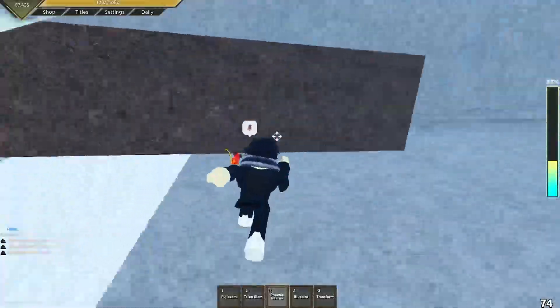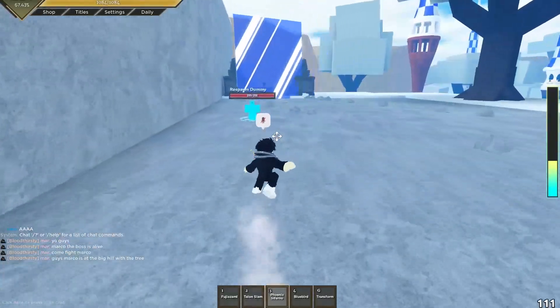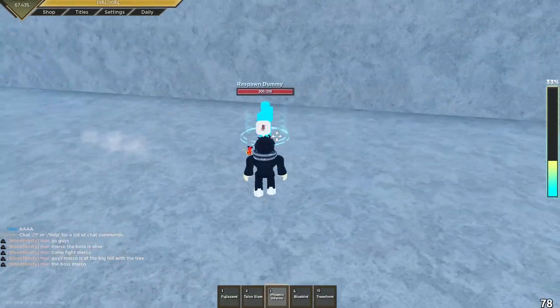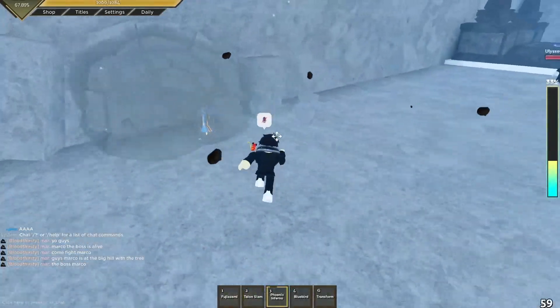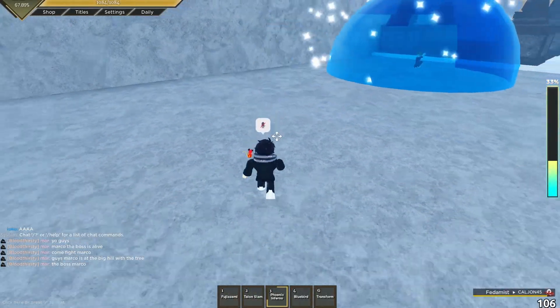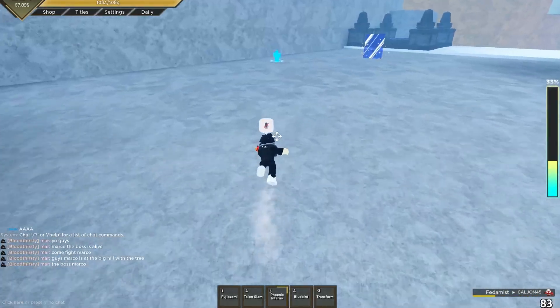Phoenix Inferno — it's a barrage move and it can be used as a combo extender. That did 2.1 per tick and 68.1 damage as the final hit.